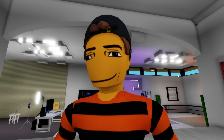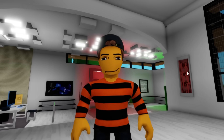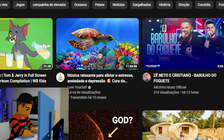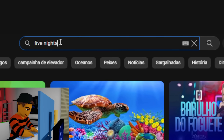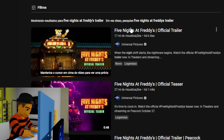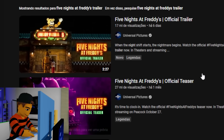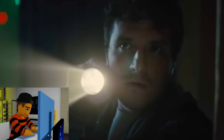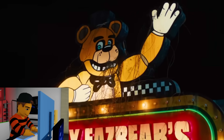To recreate the Five Nights at Freddy's pizzeria, I need some references, so I'm going to search for Five Nights at Freddy's on YouTube. The two options that appear are the trailer and the teaser. One of the most interesting scenes in the teaser is when Mike turns on all the lights in the restaurant and shows us what the new FNAF pizzeria looks like.